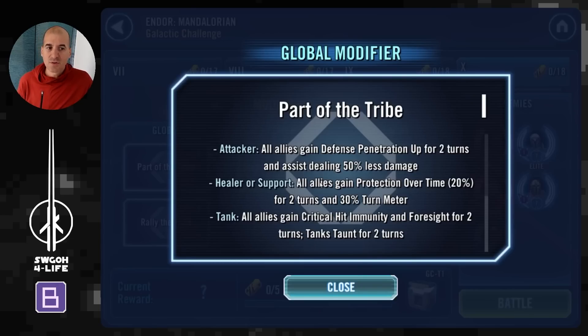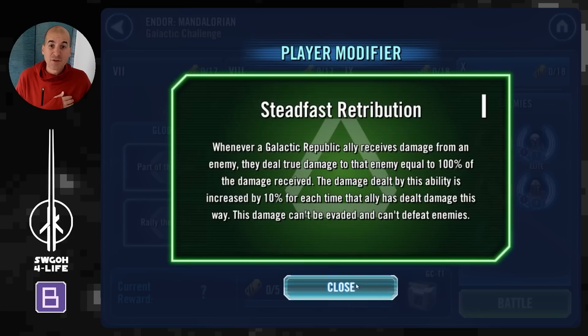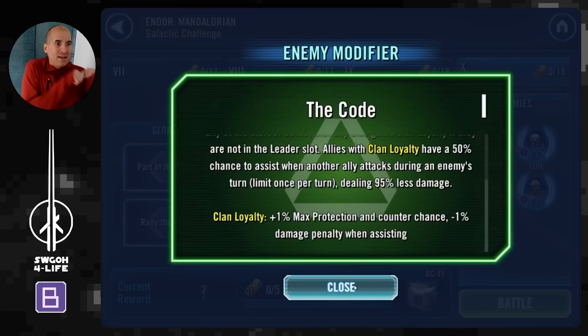The Andor modifier — Part of the Tribe — gives us a special ability, and depending on who uses it, you get different bonuses. It has an 8-turn cooldown shared across your entire team, so basically every other turn somebody should be able to use it. If an attacker uses it, we get assists. If healers or support use it, we get extra turn meter. If a tank uses it, you get critical hit immunity and foresight for 2 turns, and they taunt as well. Mostly I'll be using it with support to boost turn meter, or with attackers to get mass assists and more damage.